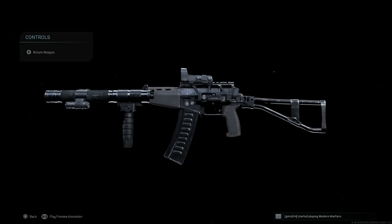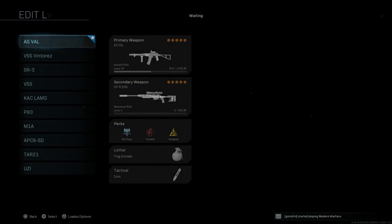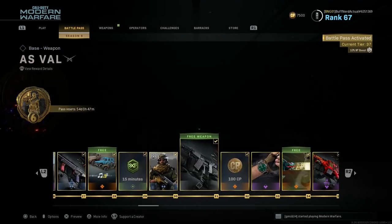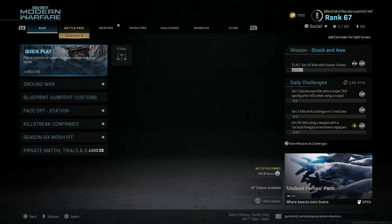Here we have our design for the AS Val with the attachments. Let's back out and take a look at the battle pass where you unlock this weapon. Season 6 battle pass, unlocked at tier 31. Surprisingly, they kept the real name of the weapon — it seems like for Russian weapons they named them correctly, versus the US, German, and H&K weapons which they named differently. Good to see it retain the real-life name.